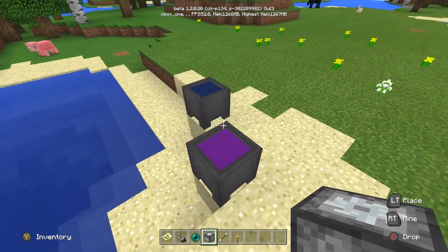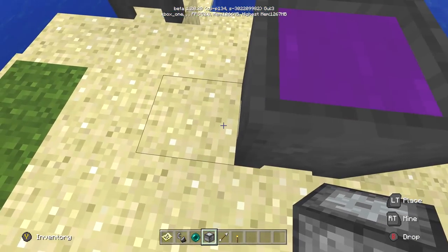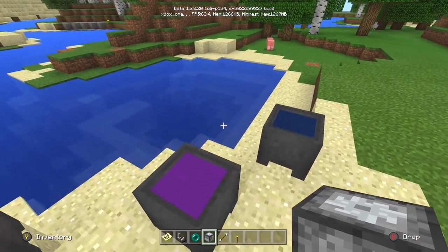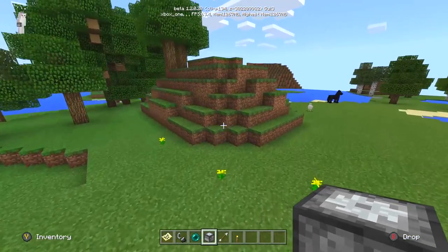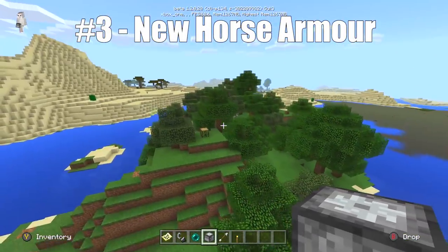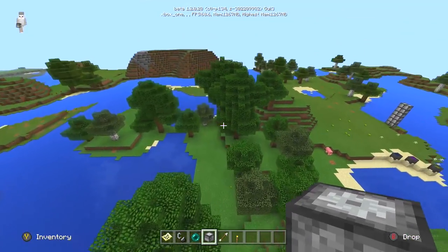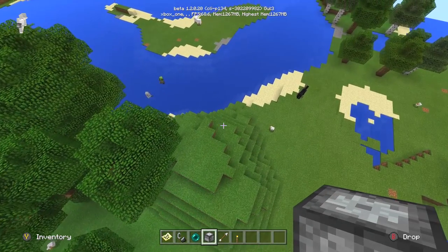Let's move to the third feature, which is the dyeing system. You can dye water in this update and then use it to dye your armor. But something only on Pocket Edition and the brand new console version is the ability to have dyed horse armor. This will actually allow you, if you have a tamed horse, to put dyed armor on him — because there's a brand new type of armor only available on this version of the game.